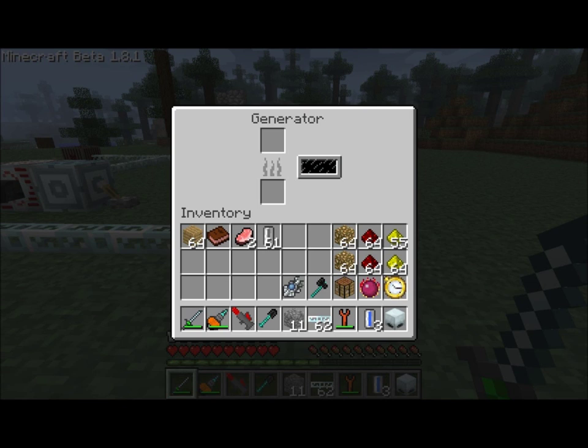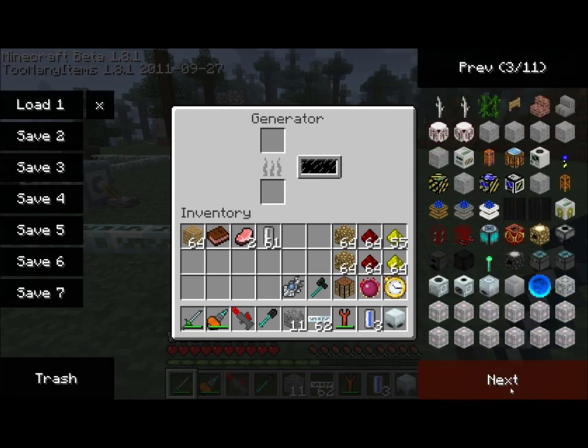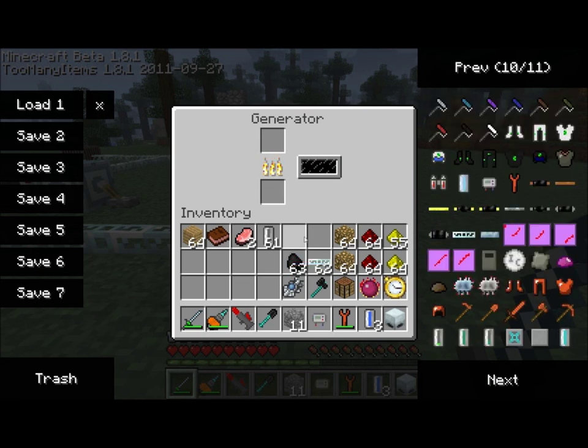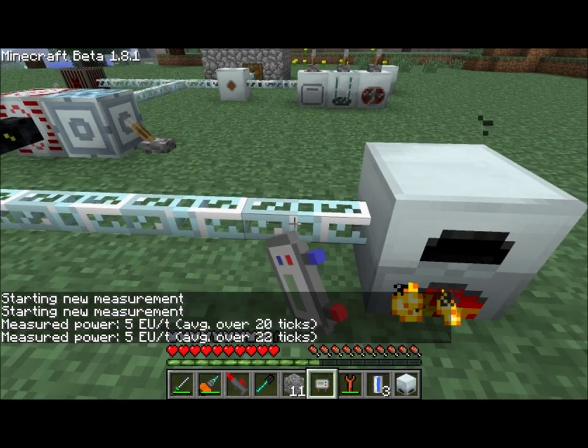The generator you've seen so far has basically just been me putting some coal into the generator, as shown by basically doing this. Coal goes in, and it produces five energy units per tick. So you can see I took the coal out, gave myself an EU reader here, and we can see that it's basically creating five energy units per tick.